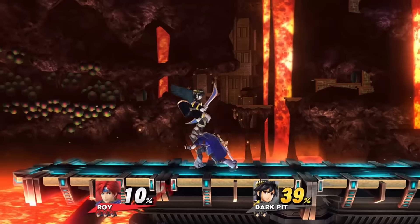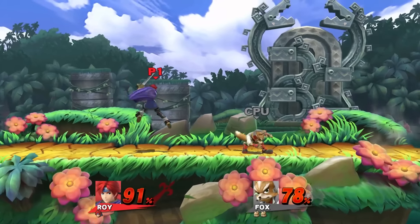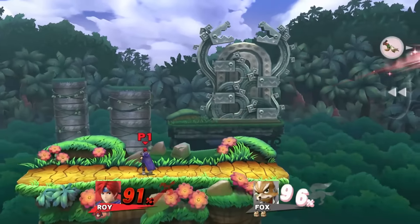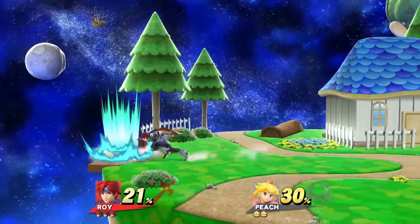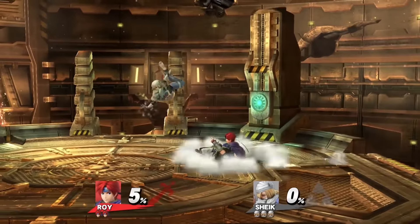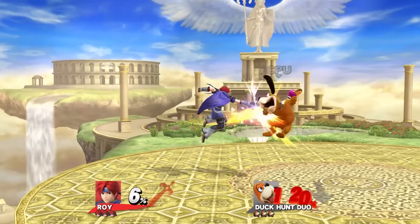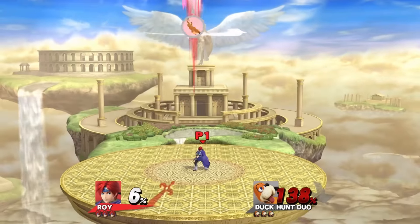Roy's playstyle focuses on aerial rushdown, racking up most of his damage using his excellent air game and getting the final kill with the devastating tools he has on the ground. While the hilt mechanic gives him tremendous power, it also forces him to constantly be in his opponent's faces, making him risky to use — especially with his poor vertical recovery. But if you just want a lean, mean killing machine, you found it.